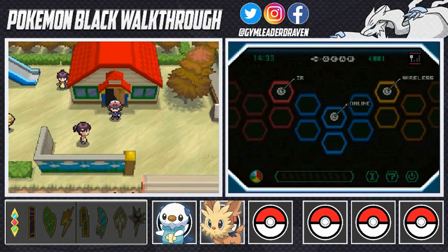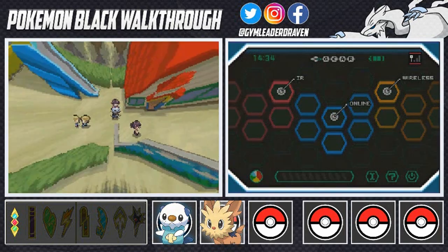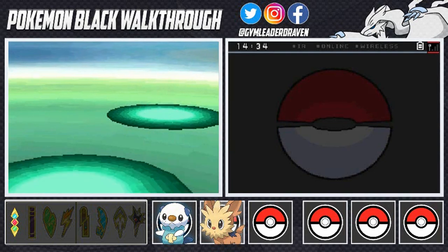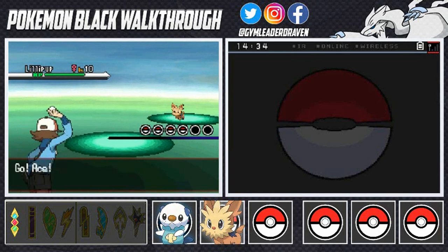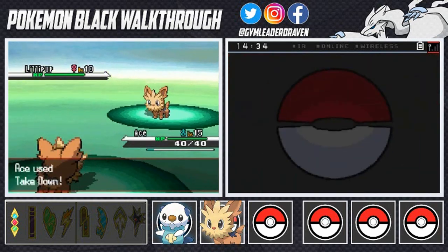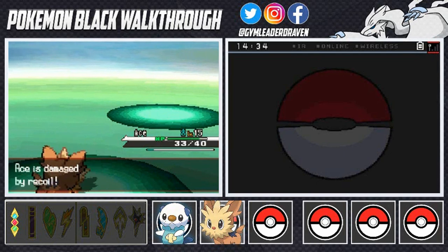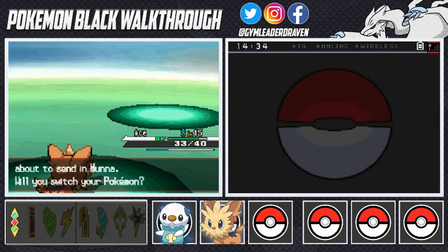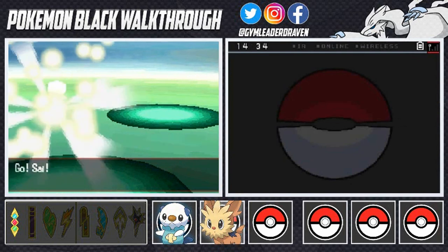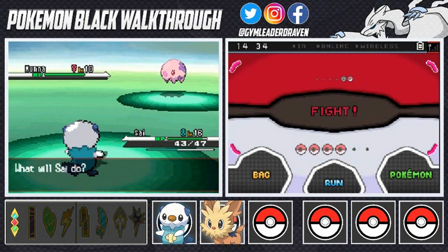Let's go battle everybody — who's next? Nursery aide Autumn would like to battle! I'm just going to be destroying everybody with my might and muscles. Let's take care of this with a Takedown attack — it's effective, not super effective. She's coming out with Munna, so let's switch to Sigh, the Oshawott with Torrent ability.